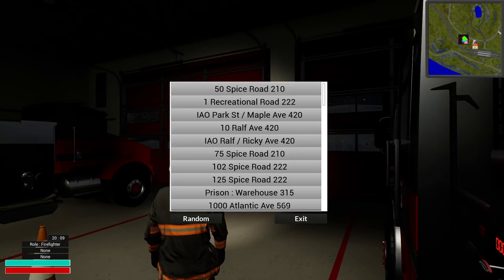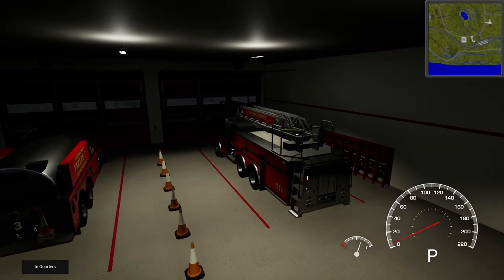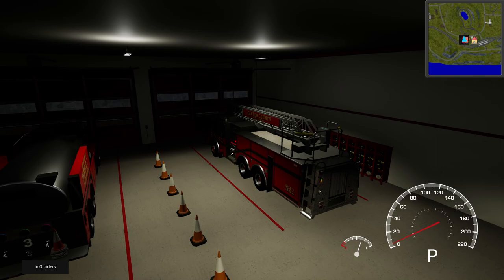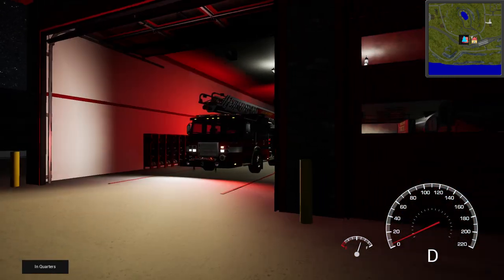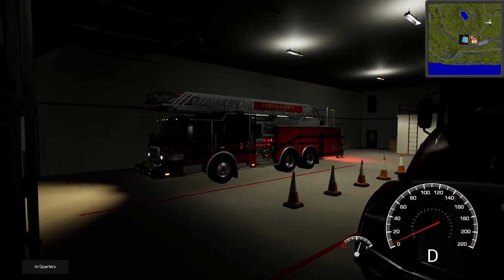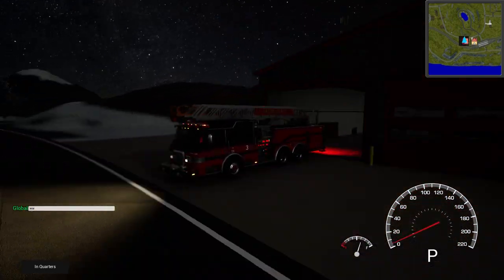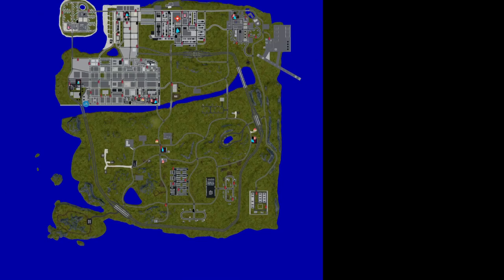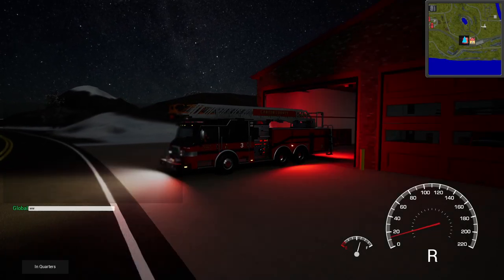We're going to force a call. Go to Force Dispatch Call, press Exit. Let's see — Force CAD, click Random, then Exit. We got an unknown medical problem. So we're going to hop out. H is for headlights. The call is all the way over there in the city, so we're going to switch to Station 6 or 7.